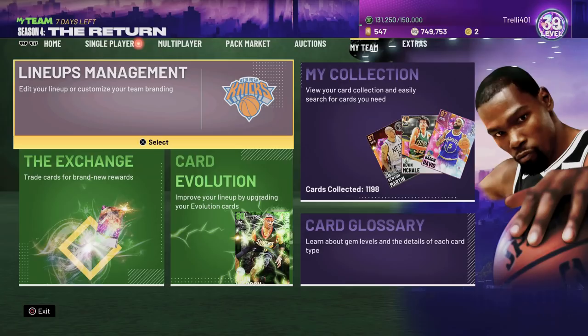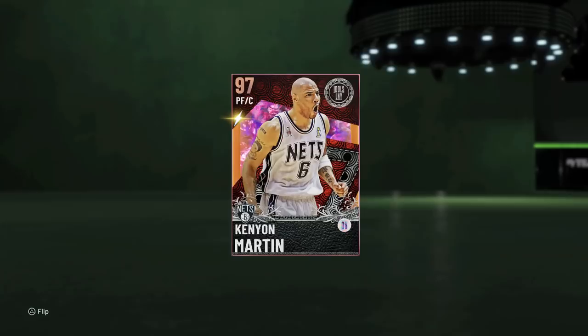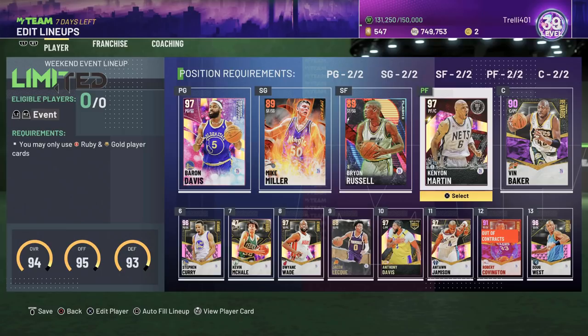What is going on guys, DBG here. In this video we are going to be doing a gameplay with a crazy card - it is Kenyon Martin Galaxy Opal. A huge shout out to Trelly401 on Twitch for letting me use this Kenyon Martin card for this video. I will leave a link to his Twitch in the description.